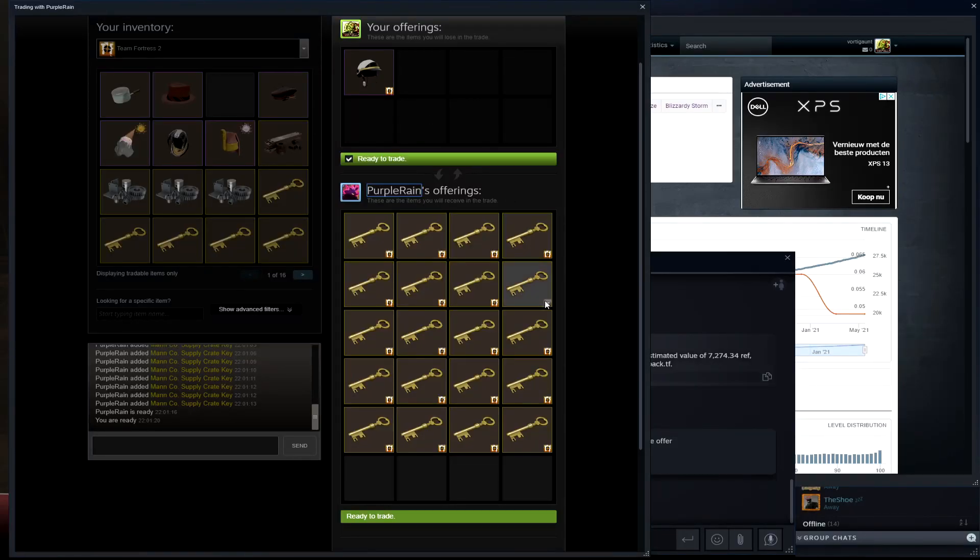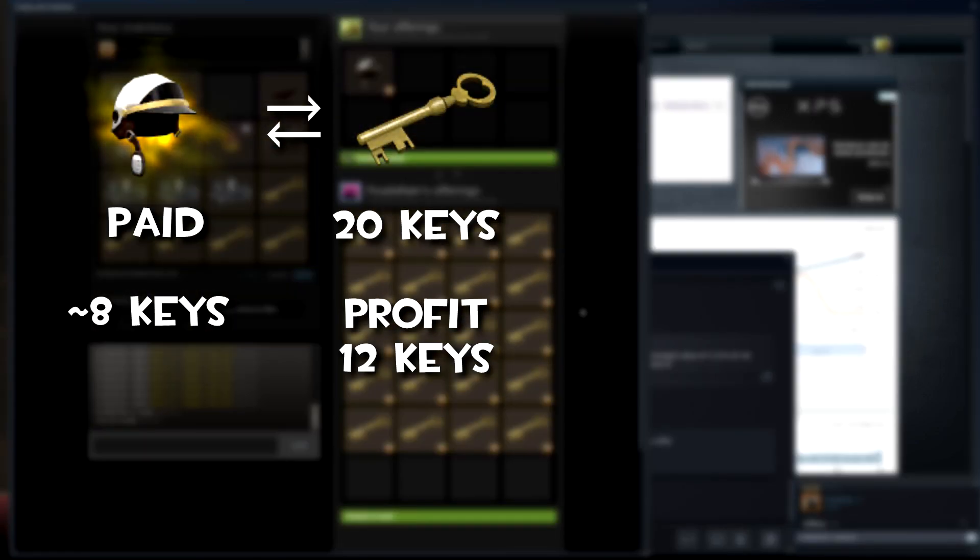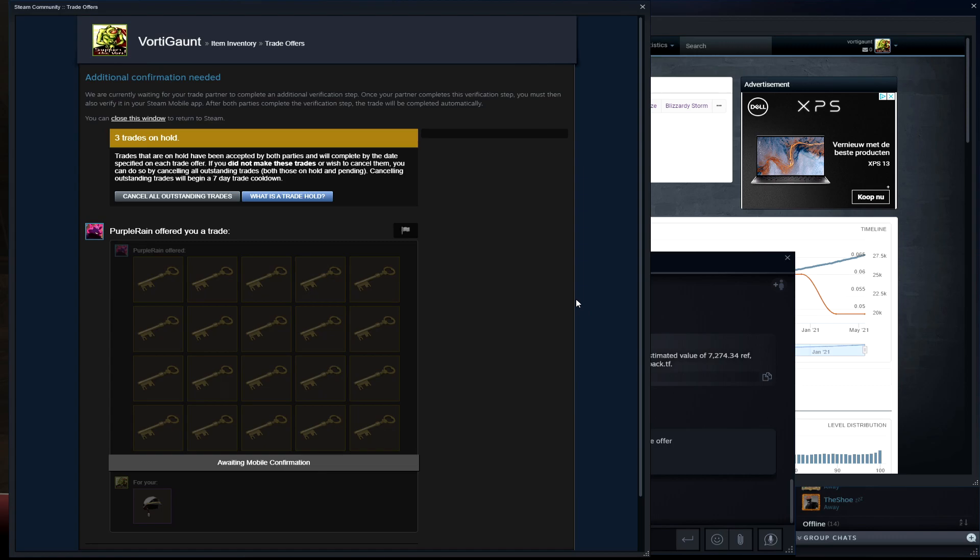I went on a trading server and somebody actually wanted to buy my Vivid Plasma for full pure for 20 keys. So that's a 12 keys profit in total.